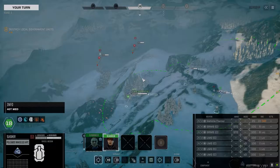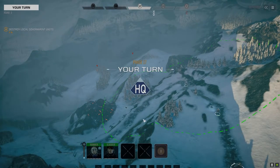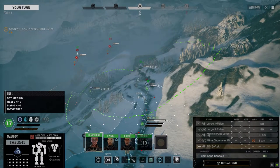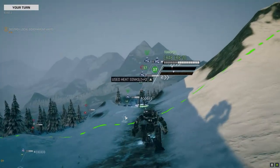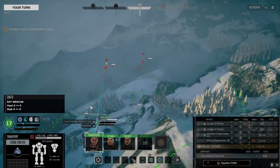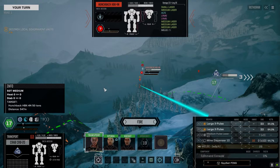Hunchback 4N — okay. This is supposed to be an elite lance, so I'm not really sure what to expect. Let's sprint it and get up to here. This is my Crab — it's got a pair of large X-Pulses. I'm going to go for the kill here. I'll hold on to the mine dispensers. I'm not really interested in capturing the Hunchback, we'll just blast this guy. It's only 33 damage at this range.